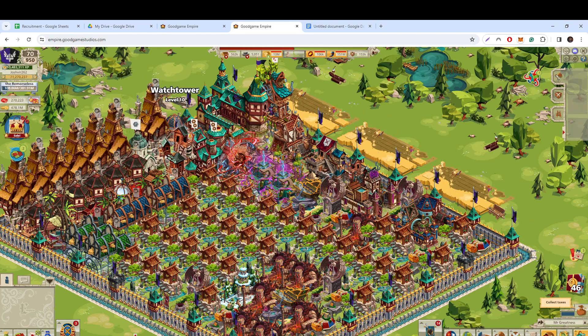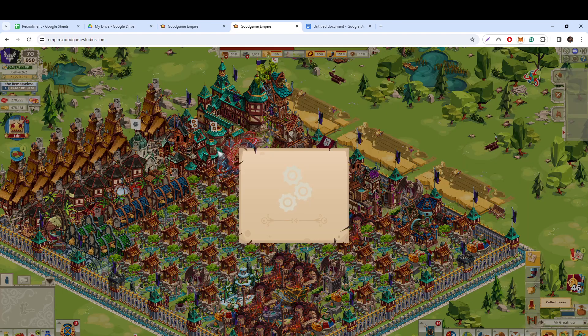The level four siege workshop is quite cheap — it's only about 2,500 upgrade tokens and around 500 construction tokens, which is basically like one out of realms.